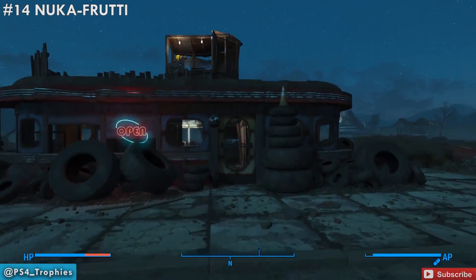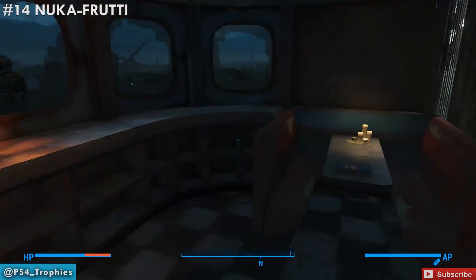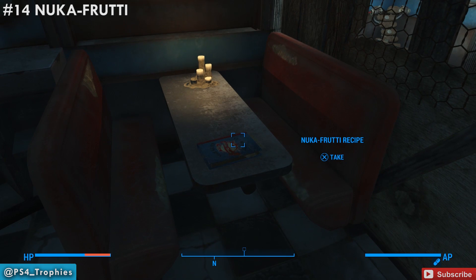For the Nuka Frutia, we're going to the Hubologist camp. Very easy — once you're here, just go inside this building. Very quick to get this one.